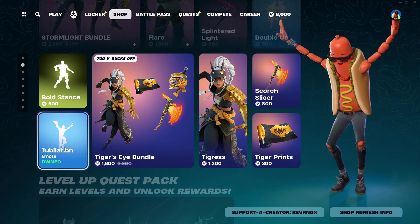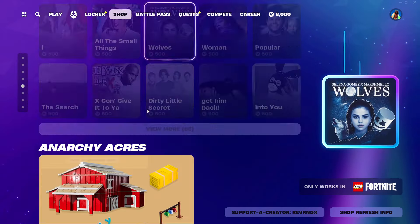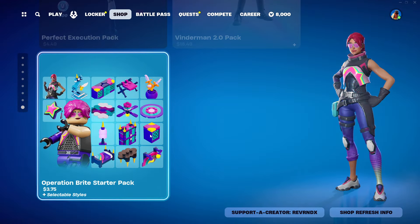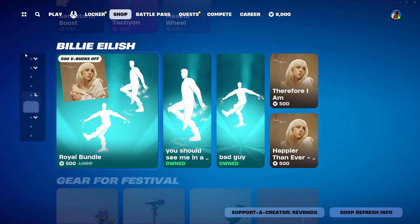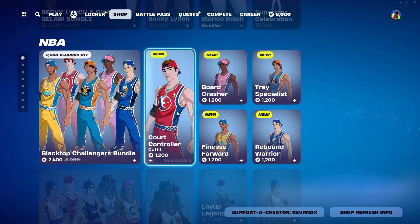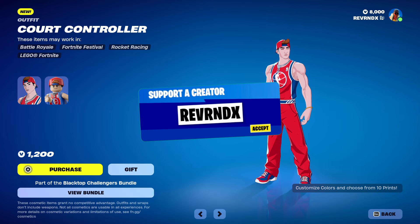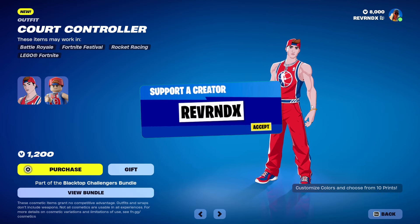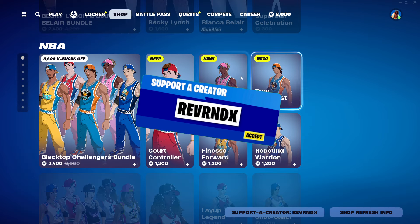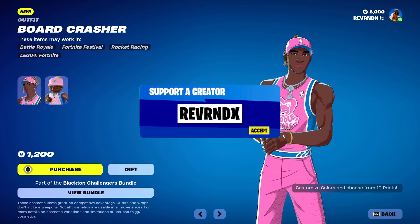Tigress is also in here with Bold Stance and Jubilation. No new packs — Billie Eilish, yeah we're scrolling right past her. No new LEGO stuff and no new bundles. But guys, that is quite a bit of stuff here in the store. If you're going to pick up the NBA skins, hit that Refer-a-Friend button and use my creator code to support this channel. Hit that like button, hit that subscribe button, and I'll catch you guys next time. Bye everybody!